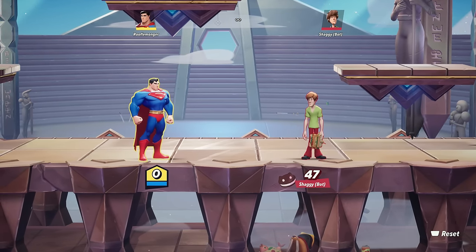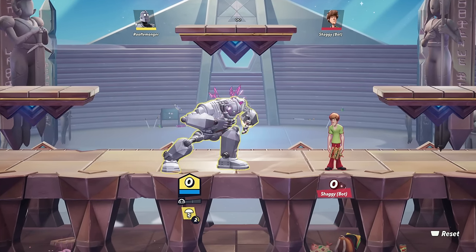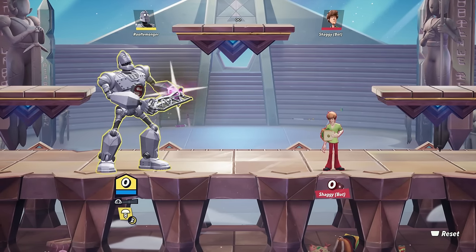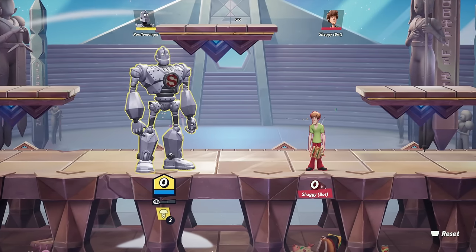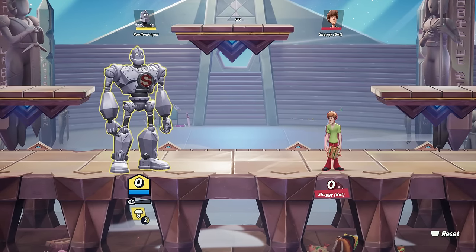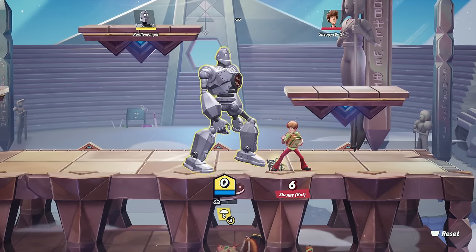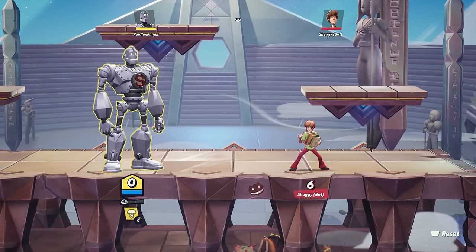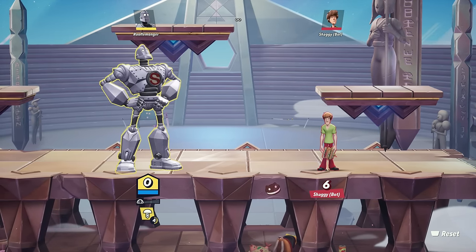Now with Iron Giant, his neutral attack has him taking a big bite out of some metal. You'll notice he glows purple — that means it has an armor-breaking property. So Superman's neutral attack was armored and Iron Giant's is armor breaking. Also when you hit, you have a chance to generate some resource for your character. The controls are the same across characters, but everyone's movesets are wildly different from one another.